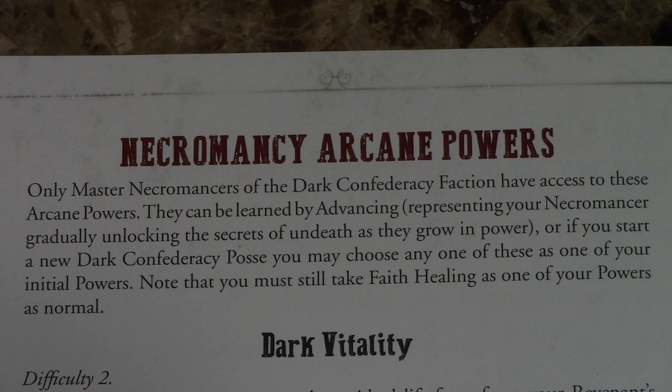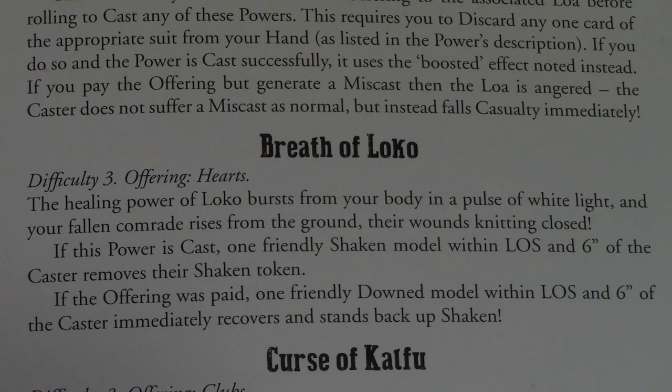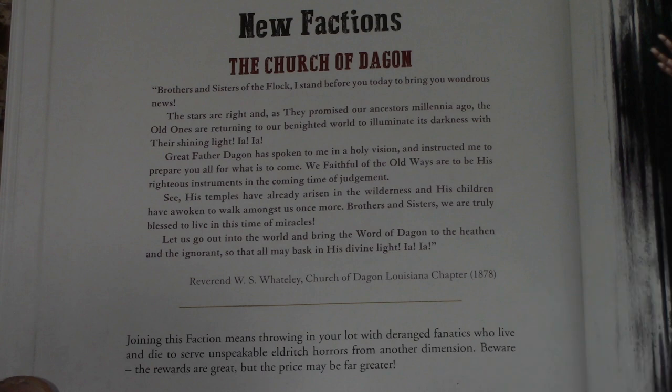The necromancy arcane powers are for the Dark Confederacy faction only — three new spells with no changes to how you cast them. The voodoo arcane powers are for the Congregation only, and they introduce something new: sacrificing loa. If you discard a card of the required suit — for example, a hearts card for 'Breath of Loco' — and successfully cast the spell, you get a boon that makes the spell more powerful.